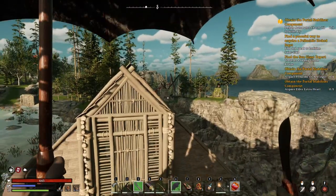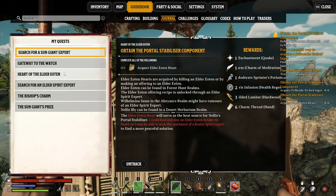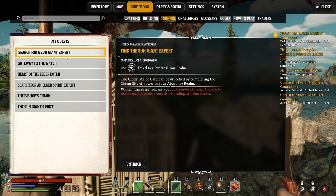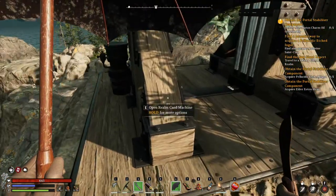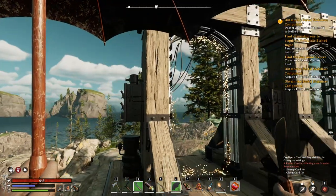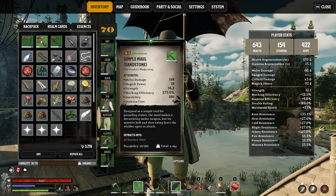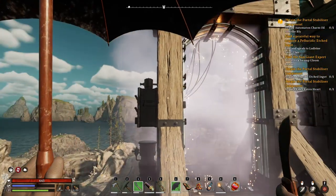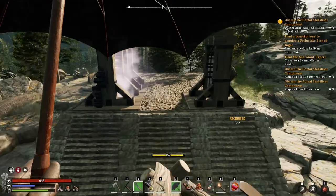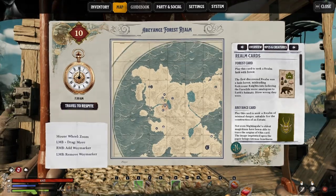Hey everyone, let's play Nightingale. For the next one we're gonna go to acquire the Elton Heart, and we need to find Ludwin Sinclair. For that we need to travel to Swamp Bloom. Here we are, open the portal and there we go. If I remember correctly, you can unlock the better, higher-tier mall from that location, which will be useful for better weapons, especially against automations, and the better cards.